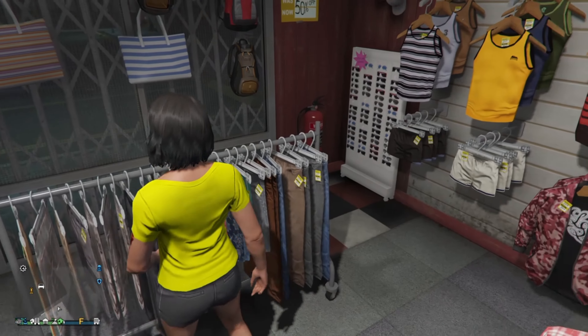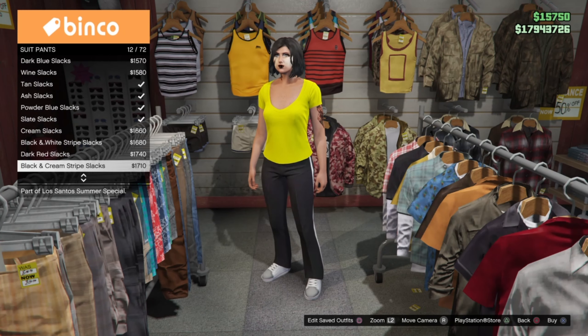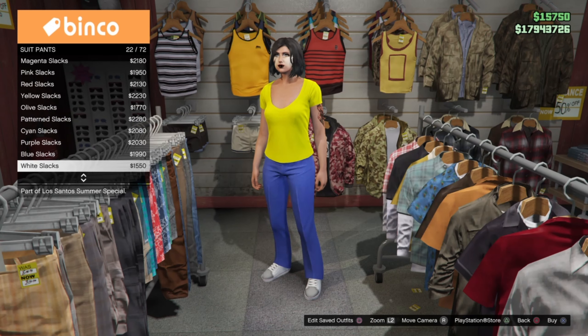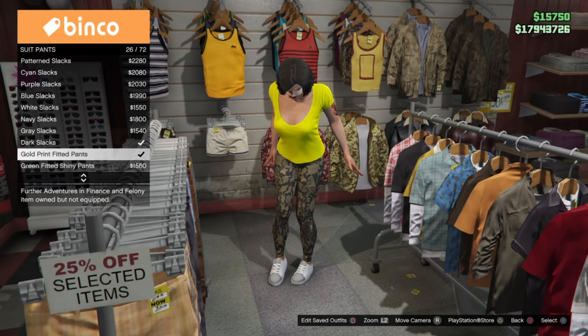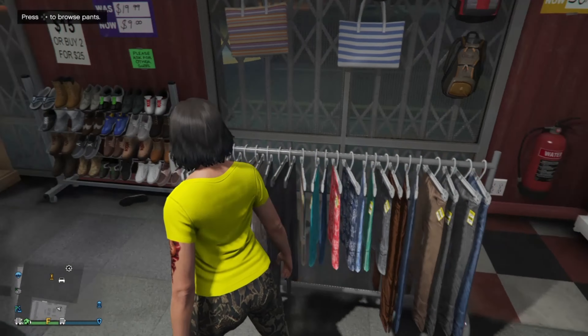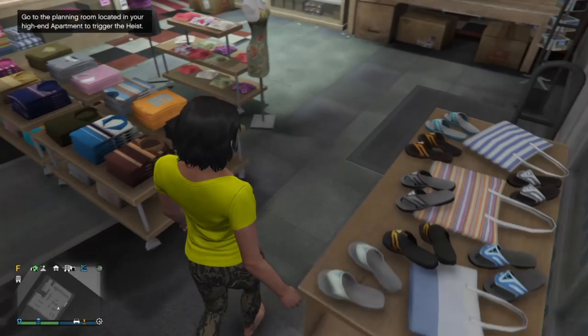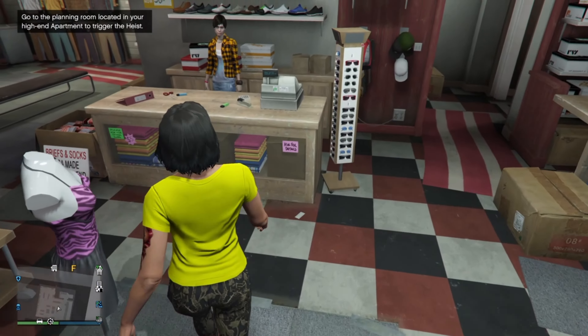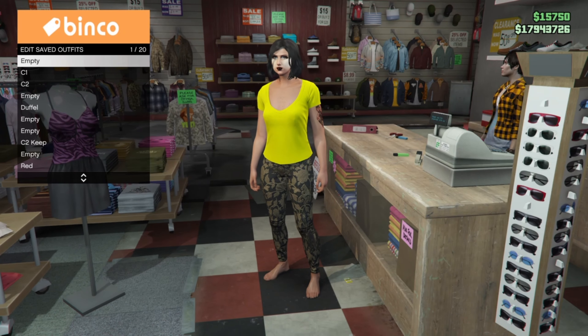Now go to the pants section, go down to suit pants, and equip the gold fitted suit pants. You do not have to take off the shoes — I just did it. Once you do that, you've got to save it in our merch slots, either slot 1 or slot 20, whichever one you're working with.